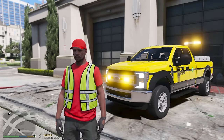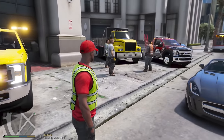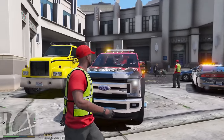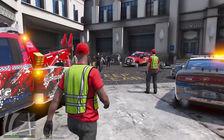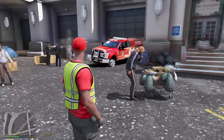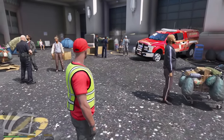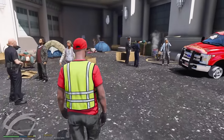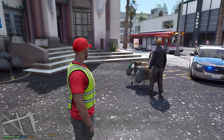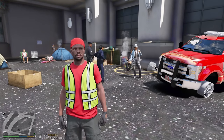We're here at the job site with our construction company, but we have a little bit of an issue — this station has been abandoned for so long by the fire department that it now has a homeless population living here. We had to call the Los Santos Police Department to get them out. We're partnering with the city, which is providing a free bus to shuttle people to underneath the freeway where they can continue to live.